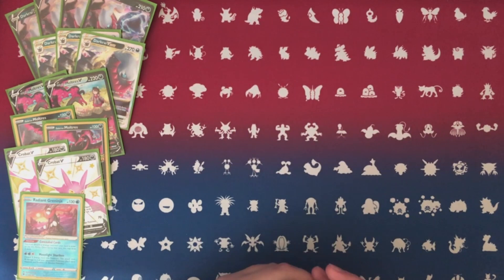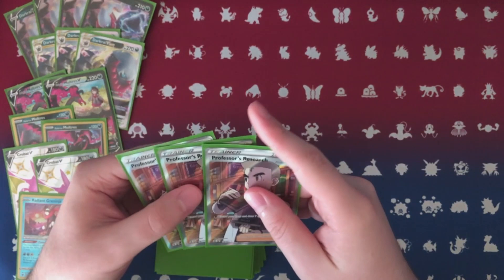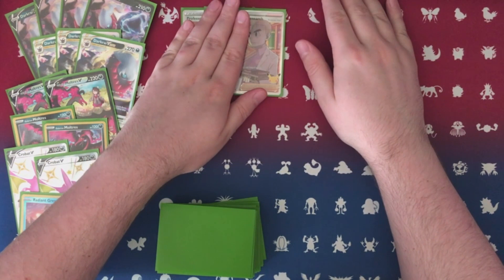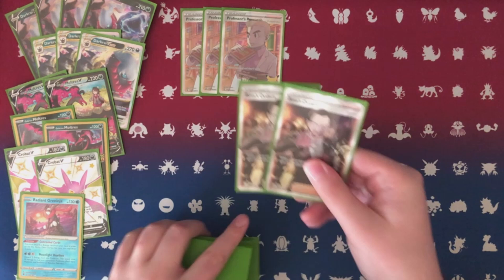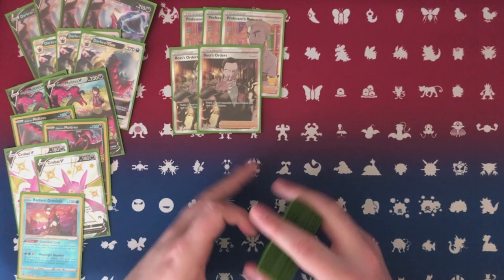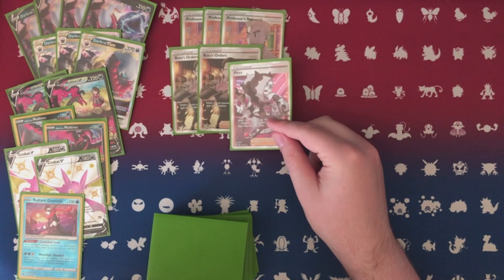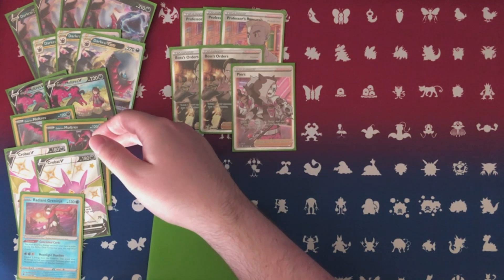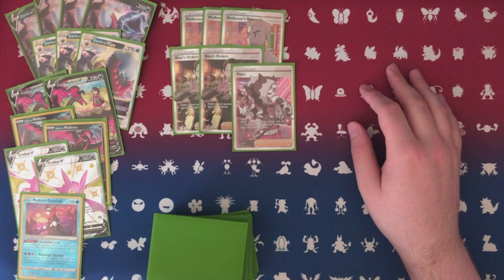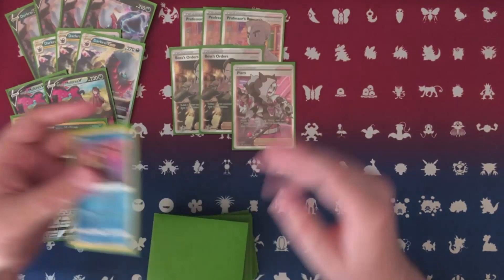Moving into Supporters — I play three copies of Research. I cut it from four to play other supporters. In a perfect world I think three is enough. I play Pal Pad, and two copies of Boss. Most people have been playing three in their Darkrai lists with four Research and four Marnie, but we're not playing any Marnie. Instead we're playing Peirs — search your deck for an energy card and a Dark Pokémon, reveal them and put them in your hand. This is really good; it helps the small Moltres pop off even more, or if you need an extra energy in a pinch. You can combo Peirs with Greninja — discard it, draw cards, grab your Darkrai, discard, pop off V-Star. There are a lot of different combos and sequencing options in this deck.